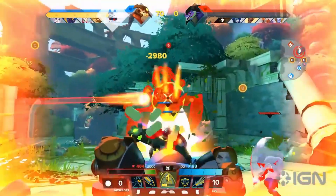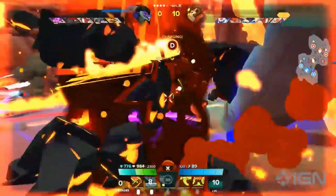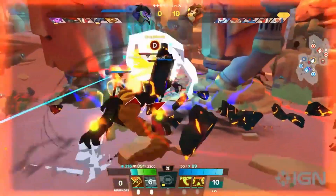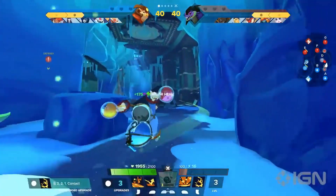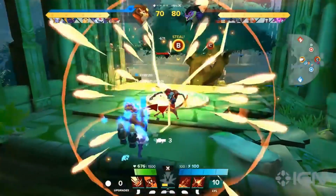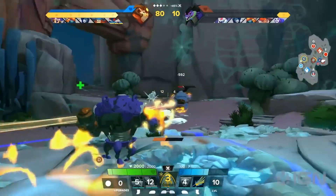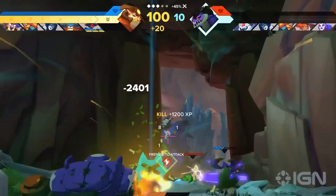Killing enemies gives you 10 power, while taking down creatures gives you 20 power. To successfully defeat an enemy, make sure to use all the abilities in your arsenal effectively and wisely. Keeping track of your stamina and abilities is crucial and can determine if you'll survive the fight. It's better to retreat and recharge than to stay in the fight without resources.